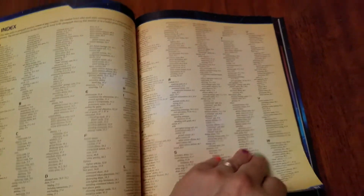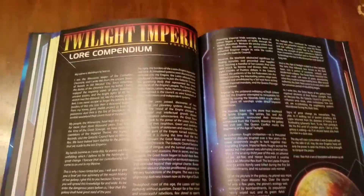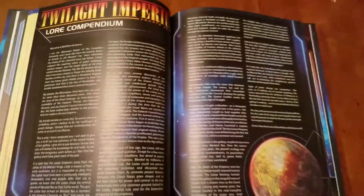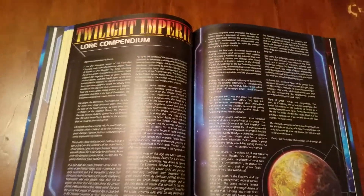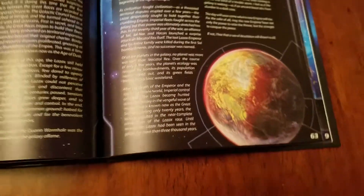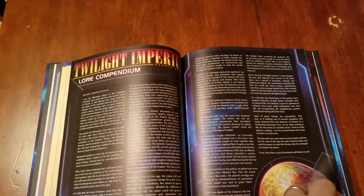Complete index. And yet, we are not done — it includes the lore compendium. For those of you who haven't gotten a copy of this yet, you're going to really enjoy the lore compendium. They did not put a copy of it up online, and I can understand why — it's not necessary to play the game, and it gives those of us who have the game something really nice to read. This is a really nice introductory vignette to the Twilight Imperium universe.